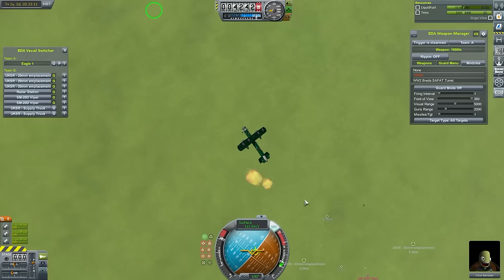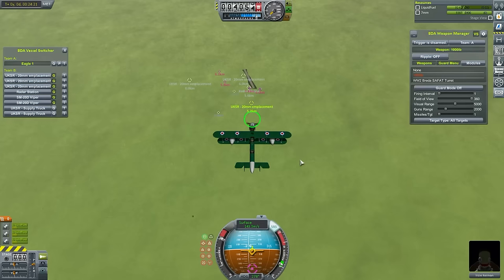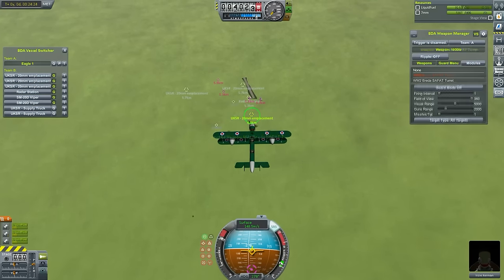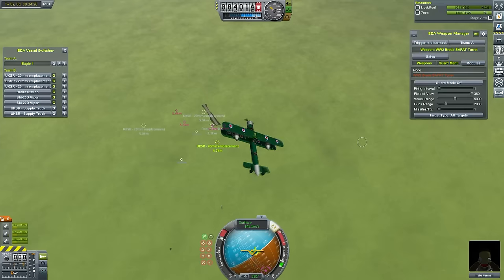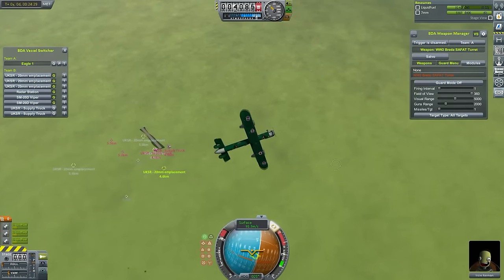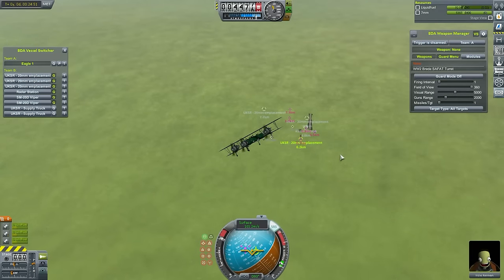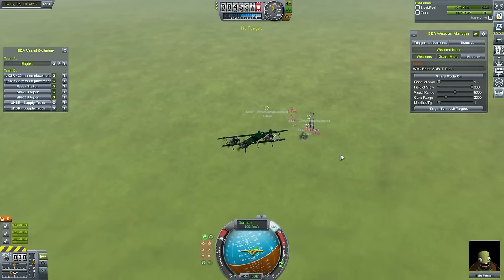We get some more 3-inch shells coming in, being a little annoying, but it's fine. We turn around and drop our final bomb on a 20mm emplacement, pulling out before we even get close because I'm getting worried I'm going to lose this bomber. The bomb finds its mark, destroys it, and we head home. Now the tanks can roll in and hopefully not have too much trouble.